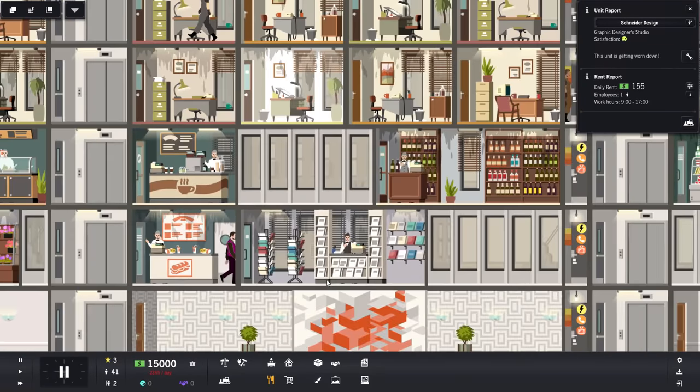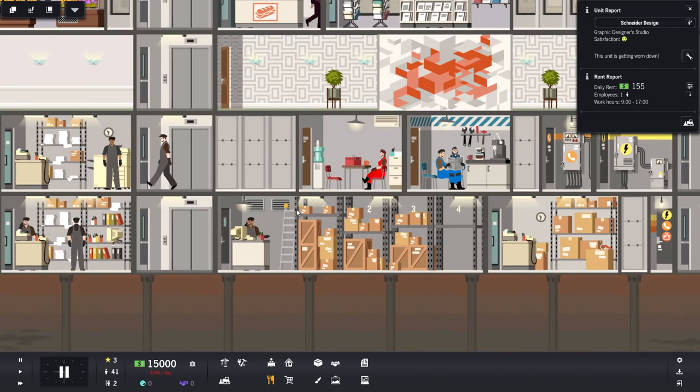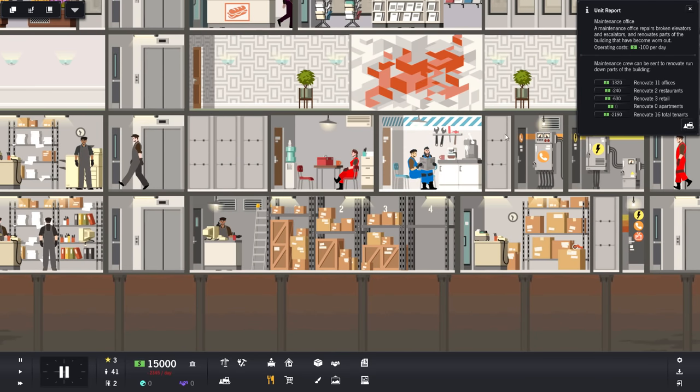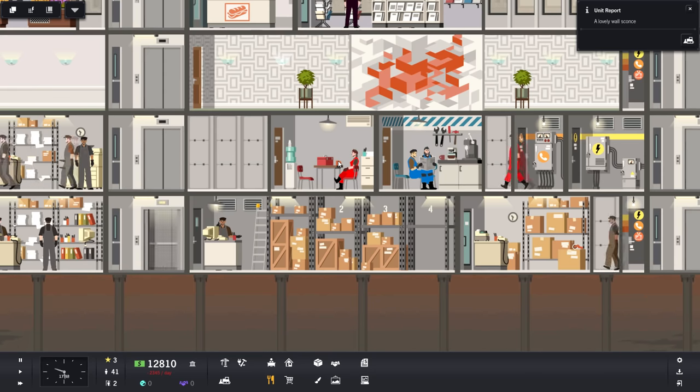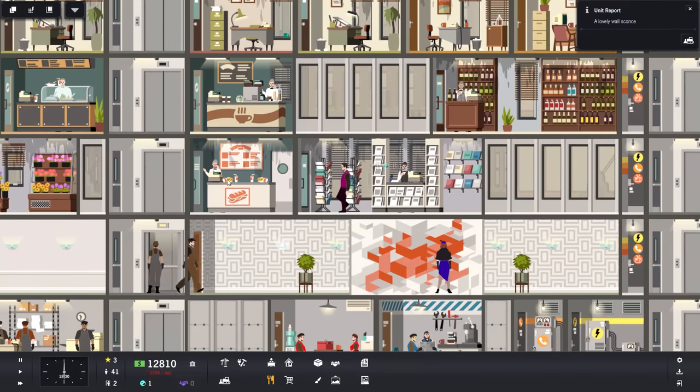Let's see what we can do if we go over to our construction team — I believe they're hanging around here somewhere. Renovate 11 offices, renovate restaurants, or renovate everything. We'll go ahead and renovate everything. We need to get everything started so that everything looks good. Obviously it's going to use a little bit of money, but what can you do — that's going to happen.